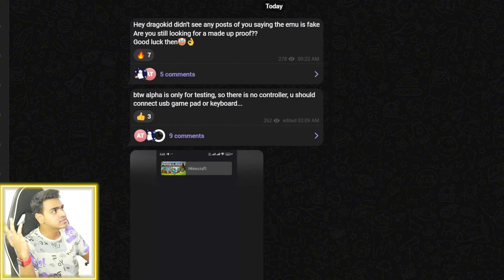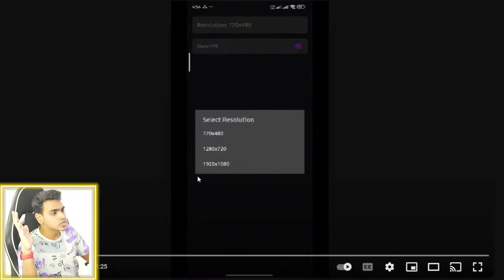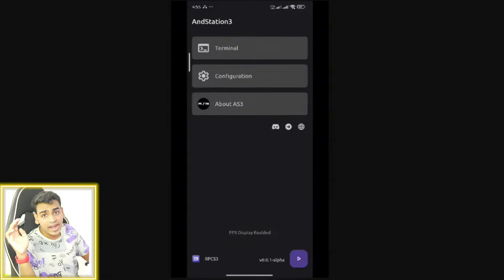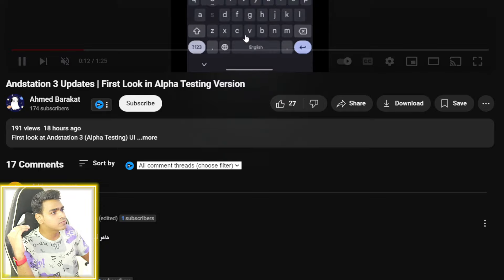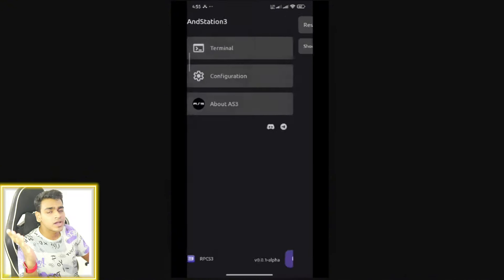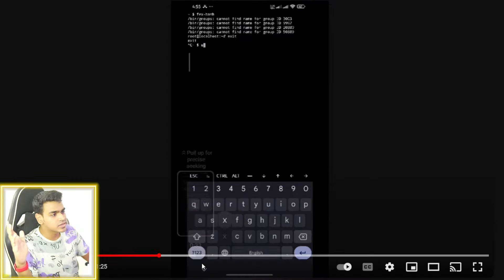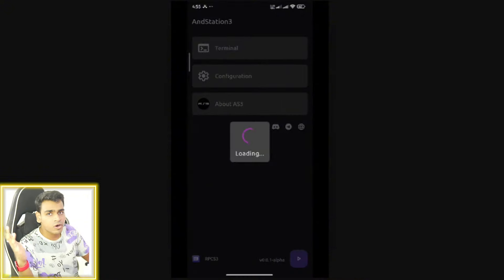To start off we get the resolution option as well as show FPS. There are three resolution modes and obviously there will be a lot more improvements in the future. This has been posted by the official developer of Andstation PS3 emulator. This is the alpha testing and it is a genuine workaround for the RPCS3 emulator — it's not a fake project. It is terminal-based, so obviously it will open in Termux X11, and it is similar to RPCS3.